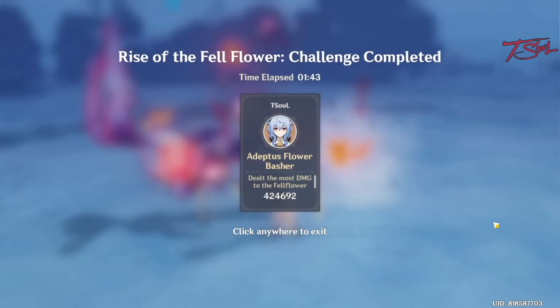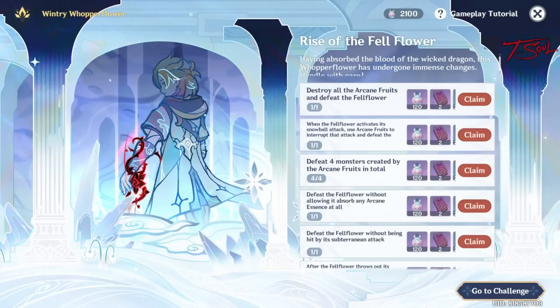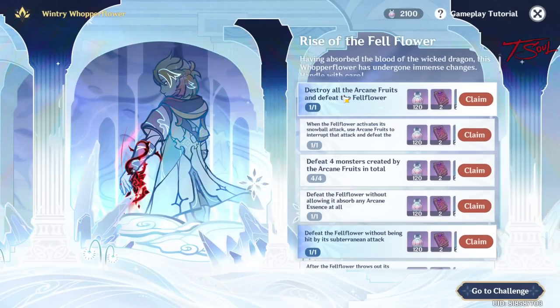You get 300 emblems each time you defeat the boss. You only need to defeat the boss 6 times if you can get all 6 challenges. If you follow this guide, you can actually get 5 of the challenges in a single run.